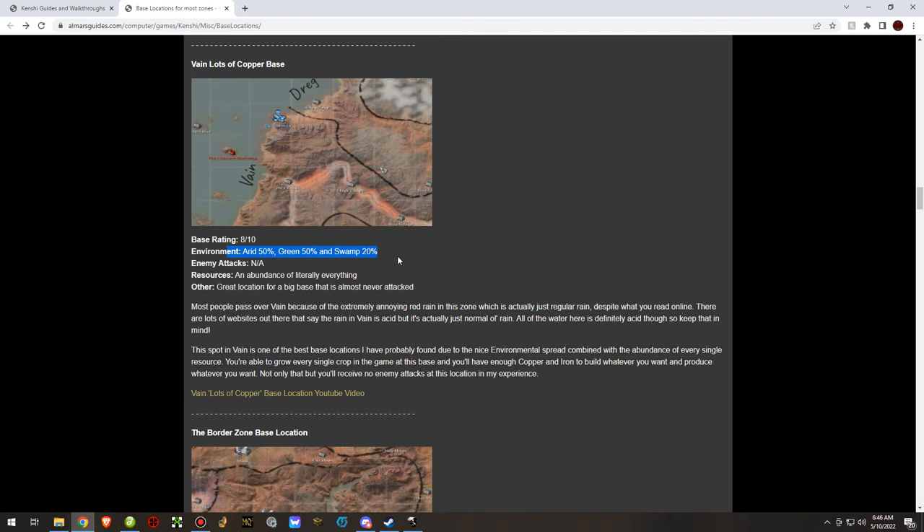The environment in Vayne is interesting: 50% arid, 50% green, and 20% swamp. This is the largest environmental spread of almost any zone in the entire game, so you can grow basically every crop here.